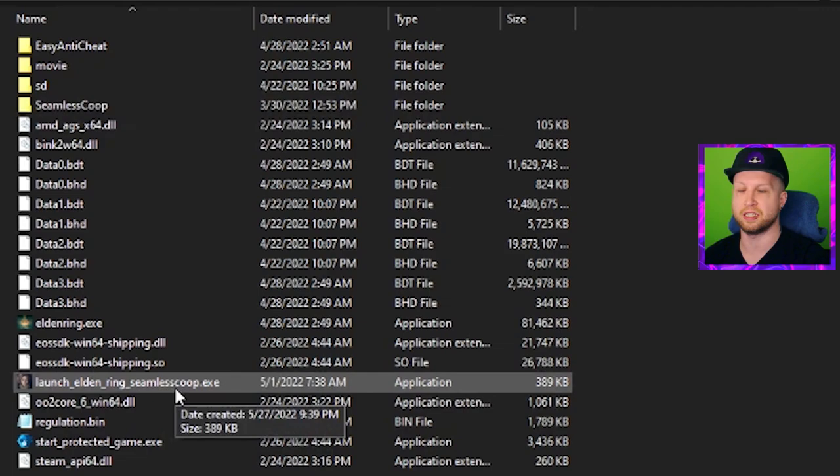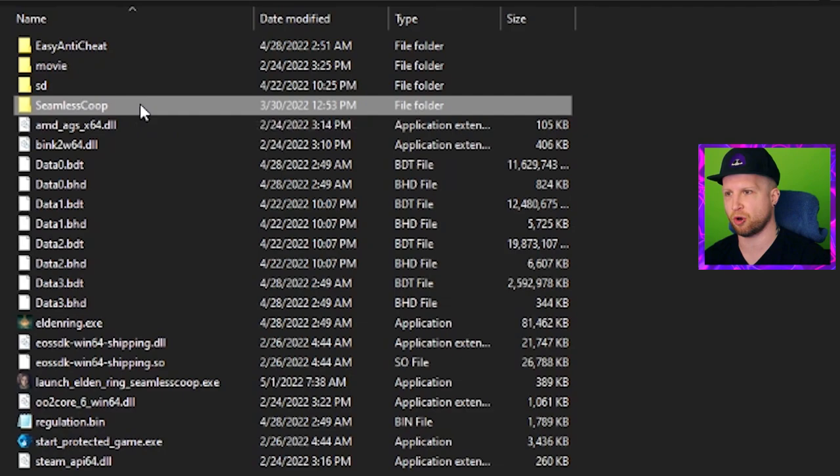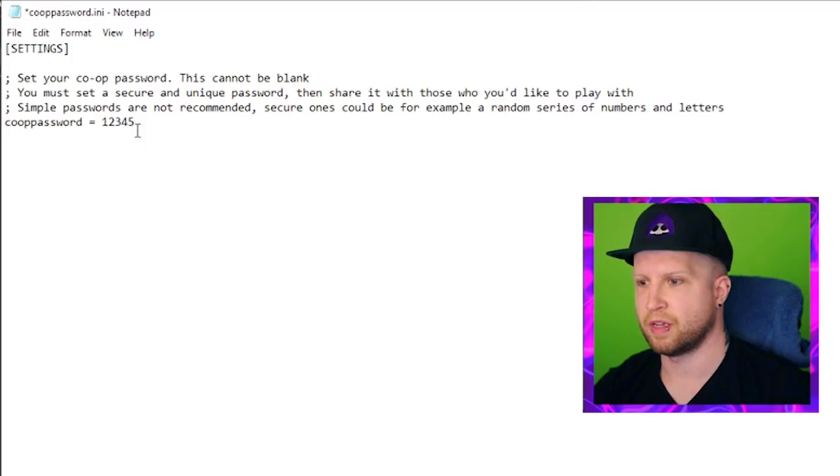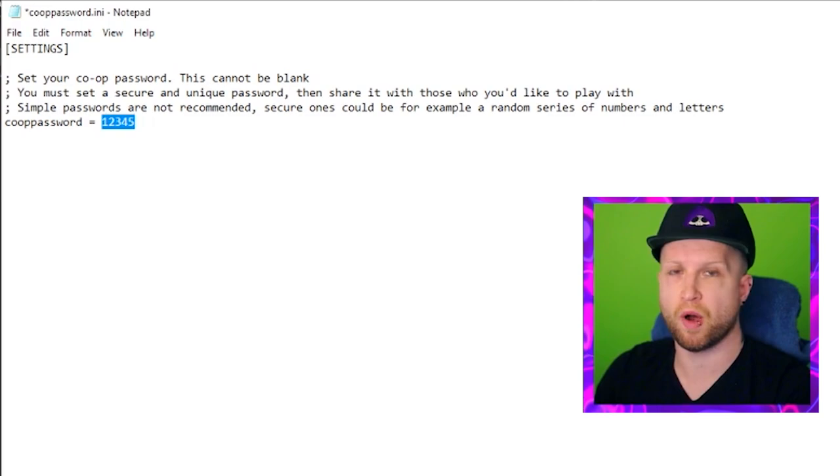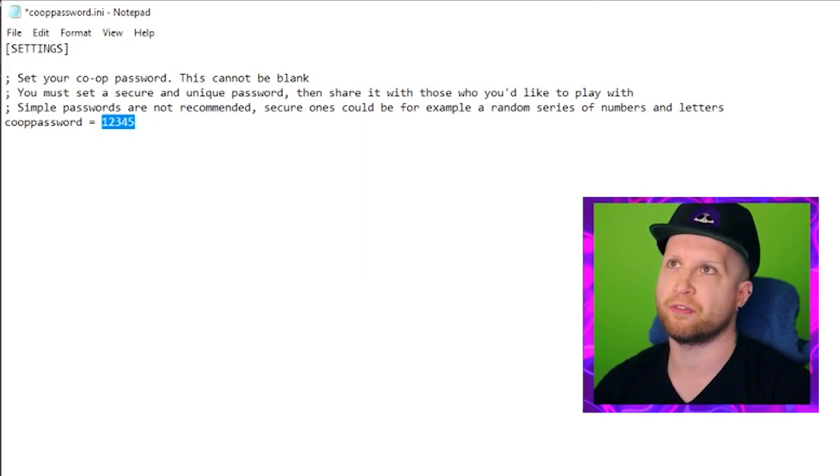Before playing with friends, open the seamless co-op folder and then the cooppassword.ini file. This password is the bread and butter of playing with your buddies — whoever is co-oping with you must have the exact same password that you do.